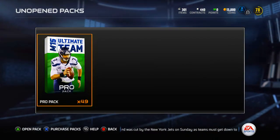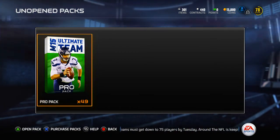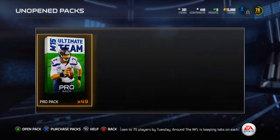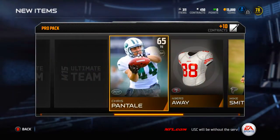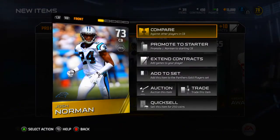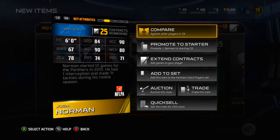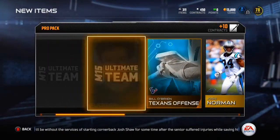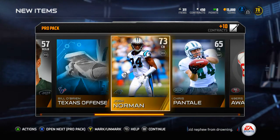We have four more packs to go in this video and then you'll see the rest of the 45 in three separate videos. 15 packs per video works out pretty well. Josh Norman, 73 overall cornerback - not amazing. He'll be my cornerback two at least for now. 80 man coverage, 78 zone, not very good. 84 speed so he's not even that fast. Definitely not a great pull but he'll replace a couple of my cornerbacks.